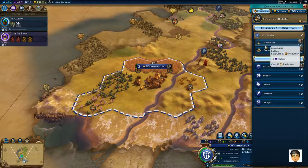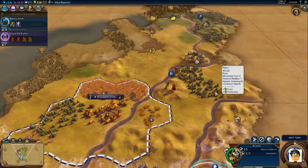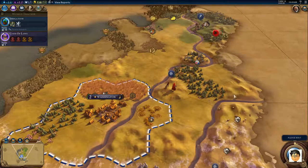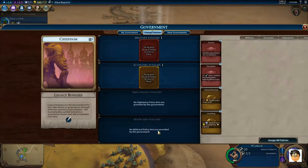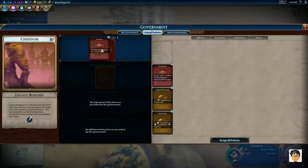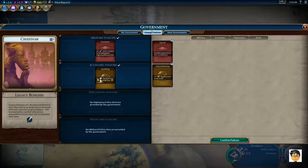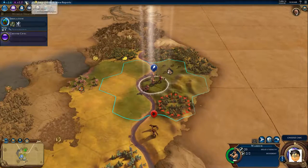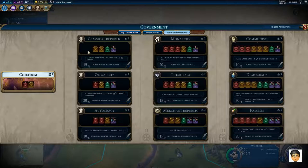Enacting new policies. It is not wisdom but authority that makes a law. I want plus five against barbarians, and I'm going to do this to get some faith and gold. On the government tab you'll see that right now I'm a chiefdom, which only gives me two slots. Later on I'll get an upgrade to a four-slot government. These are basically the classical governments — republic, oligarchy, autocracy — and then we move into the Middle Ages with monarchy, theocracy, and merchant republic.